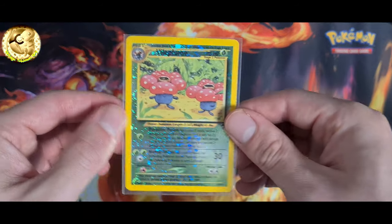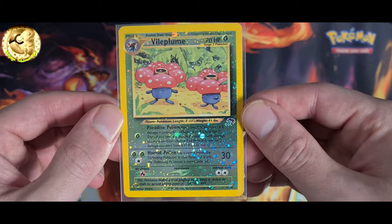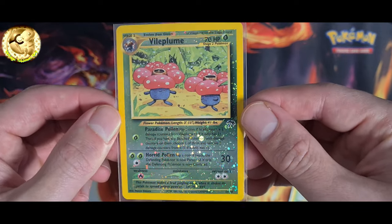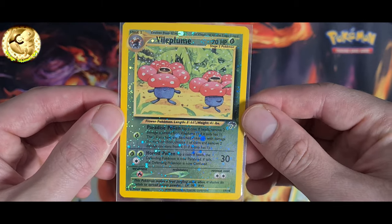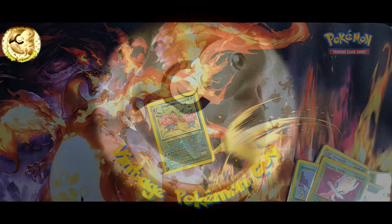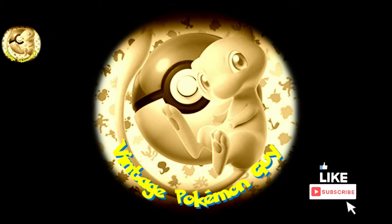Vileplume 17 out of 18, Southern Island set. The first type showcasing from the Gen 2 Neo era. Tune in next time for another showcase of specific energy-based Pokémon. Please like and subscribe if you enjoyed this video.